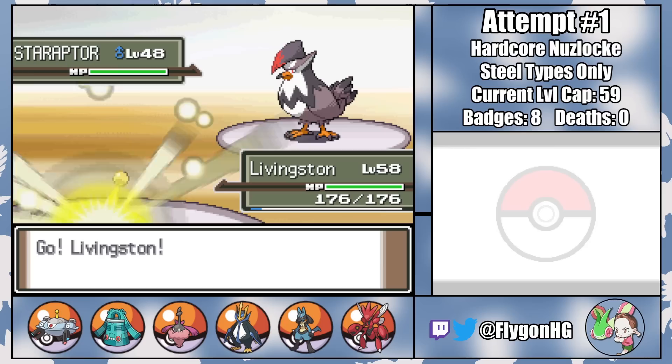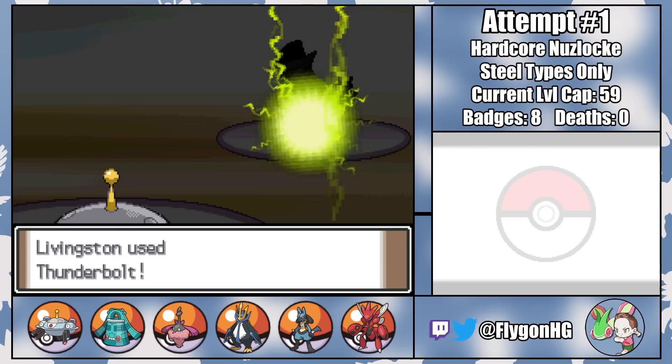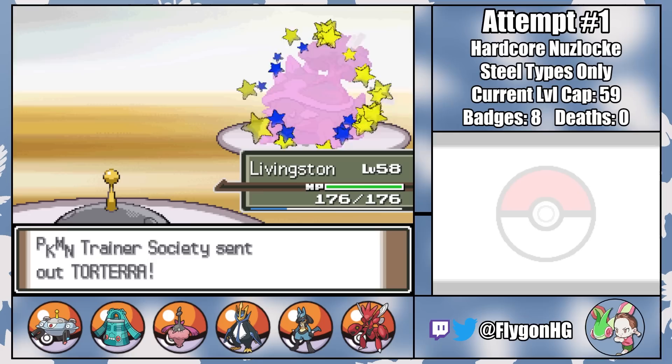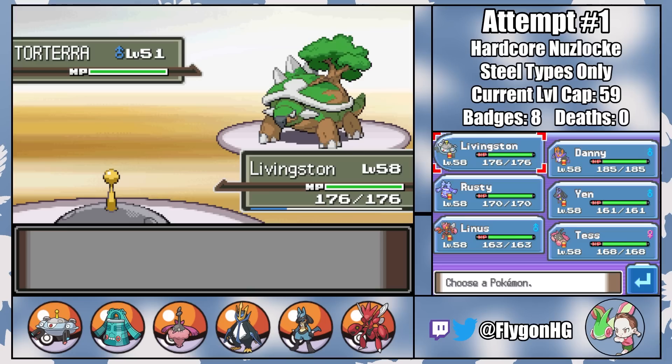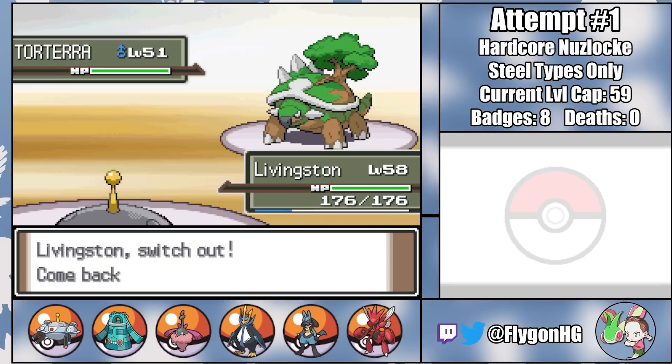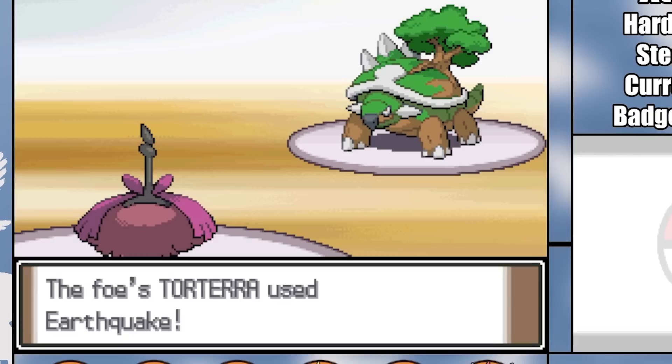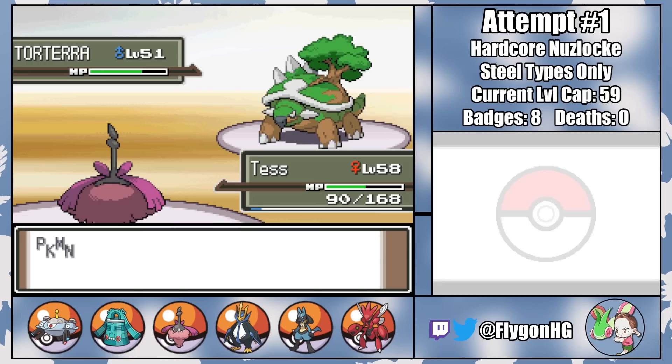His lead Staraptor, who has a minus speed nature, manages to get outsped by Livingston with their jolly nature and one-shotted with a single Thunderbolt. That immediately brings in the big gun — Torterra — with Earthquake. My best answer is an Ice Beam tech on Danny, who won't survive an Earthquake on the switch, which means I'm probably gonna need a sacrifice. With a heavy heart, I bring in Tess, anticipating she won't be strong enough to take out Torterra before going down. The damage from Earthquake and the pitiful Iron Head confirms my suspicions, but I don't have any other play — so I go for a second Iron Head, and the rival actually just switches out.